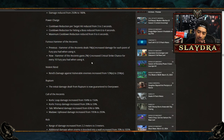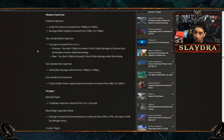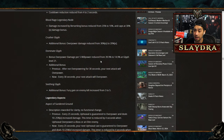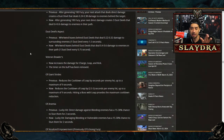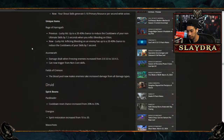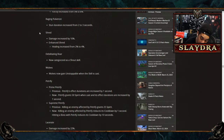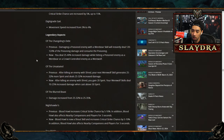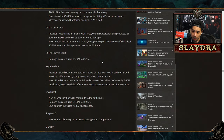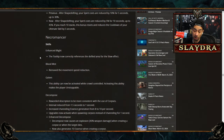Barbarian with summons is getting buffed — there's going to be some sort of summon Barb build. They've buffed a lot of previously unused skills, and Dust Devils in particular got significant increases across multiple things. For Druid, summon builds are also emerging since pets are a lot better now. Lacerate got increased damage and might actually be good as a new build option. Blurred Beasts got a small buff, but they were gutted last season and this small buff isn't nearly enough.